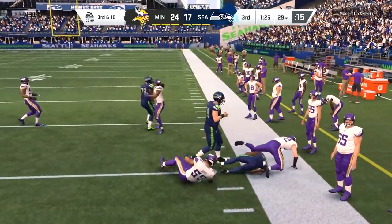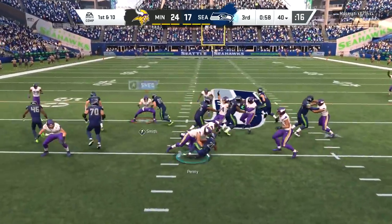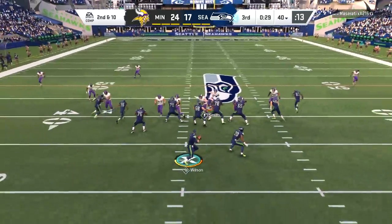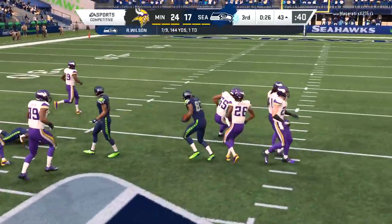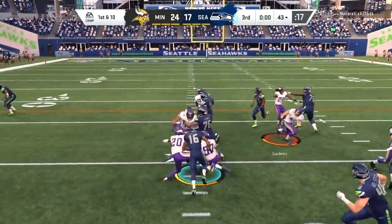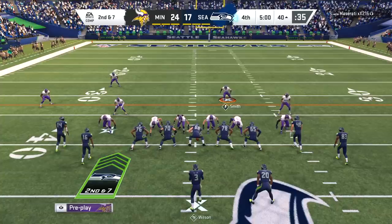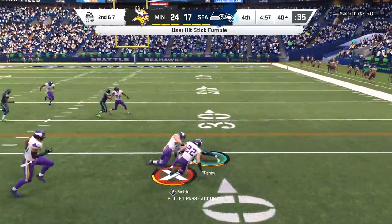Third and four to the Seahawks and Penny's gonna take it to the 40 yard line — big first down. Russell Wilson not a bad performance, not throwing the ball a lot but when he does he's been pretty effective, like here to David Moore to the 43. Russell Wilson has that huge contract now — he is the face of the franchise and needs to perform to make that contract worth it.